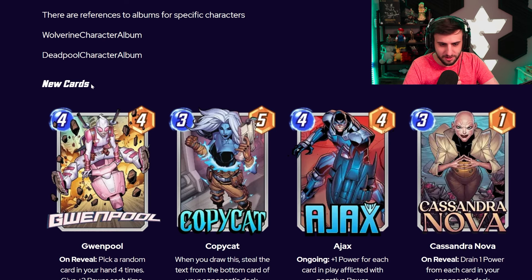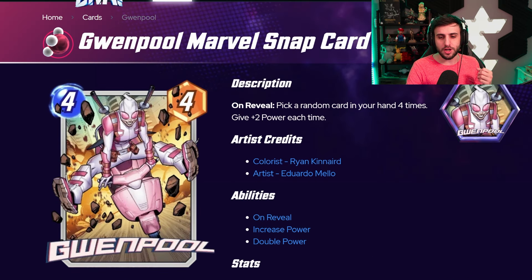Hello everybody, welcome back to the video. Today we'll be taking a look at the data mine cards for July. We've got some spicy cards coming up and we're going to go through them card by card, discuss what they're going to be doing and also what decks they might be good in — some theorycrafting. I'm going to rank them in terms of how good I think they are, how likely they are to change the meta, and if you guys should get them or not. Keep in mind these are data mines, so take everything with a grain of salt as things are subject to change.